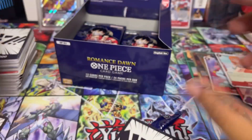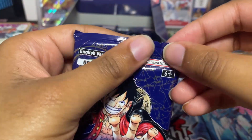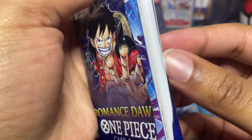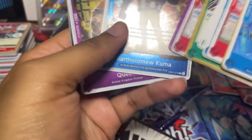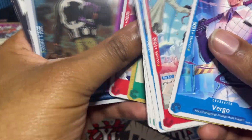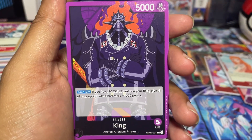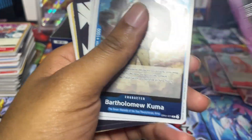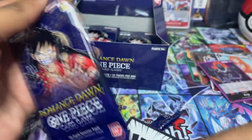I should have put the cards I need for the binder to the right side with the SRs so I can remember, so I don't have to go through that big mound again. We have Kuma and Queen — we have those already. Nice, we have a King leader — we needed a King leader as well. So now we just need an alt art.